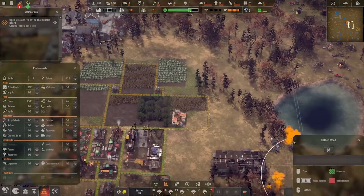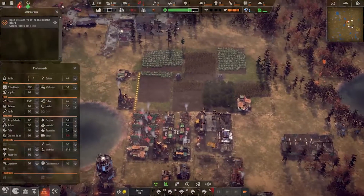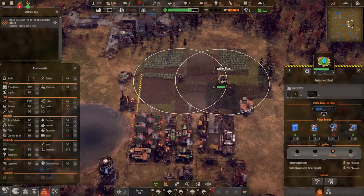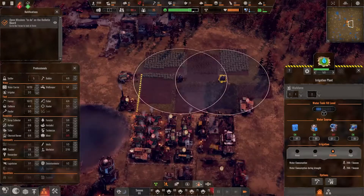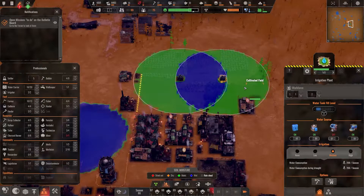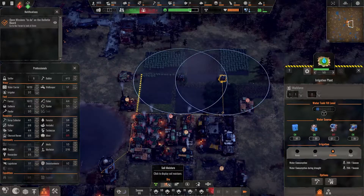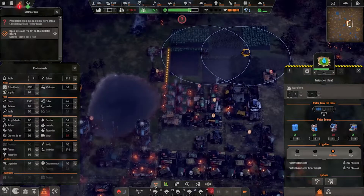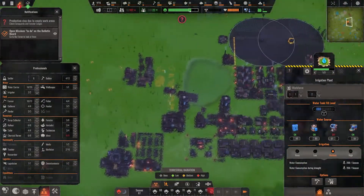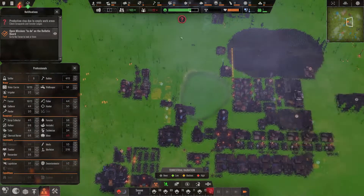Just getting a little bit of passive water income. Let's cut some of this stuff out. The rainwater collectors are on 200 per season, which is a lot — and even during dry periods it stays tolerable. I'm really worried about radiation, though, because people are going to get very sick.